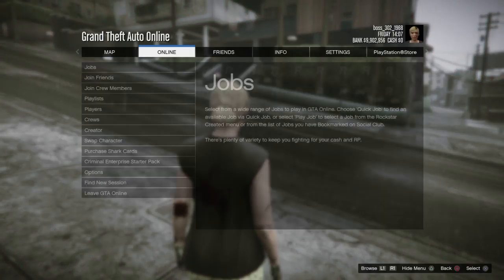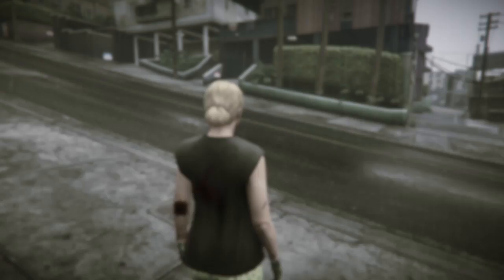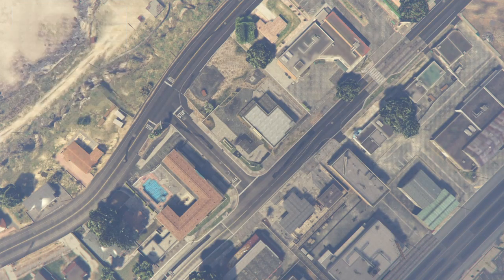Once you spawn back in, go to Pause, Online, Creator, and launch it up. Once you're at the creator screen, go down and create a Race, selecting Land Race.